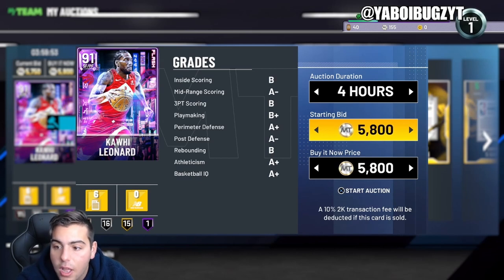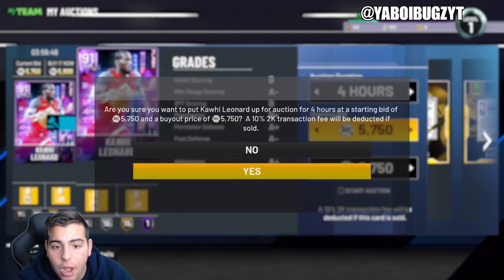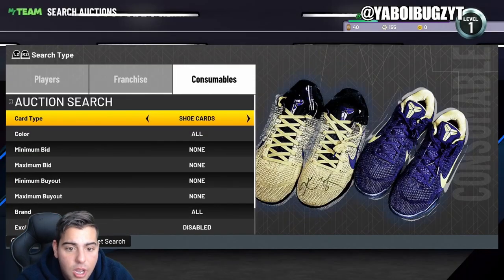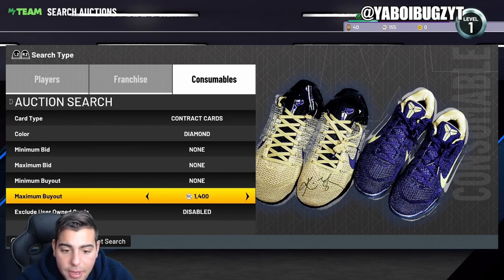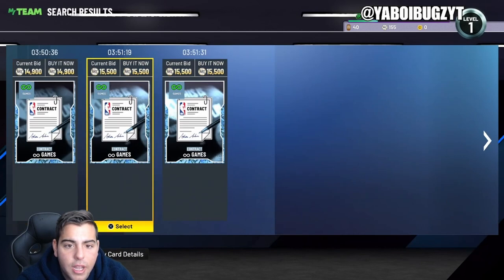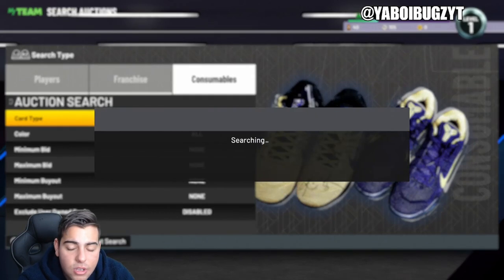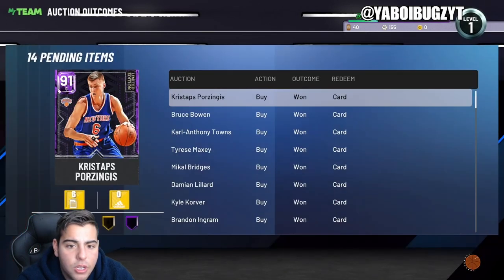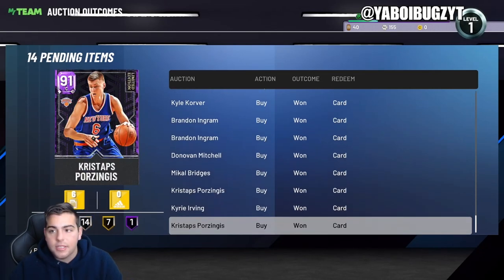Maximizing your profits off the same exact players repeatedly — it works, trust me, I've been doing it for years. Also, continuously check diamond contracts — there could be so many for cheap. A 15K diamond contract is a steal; these are gonna go back up to 20K easily. Just continuously do what I'm telling you, and you'll make MT and be successful in MyTeam.